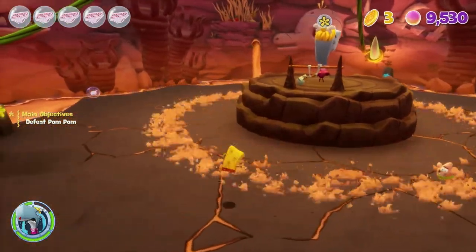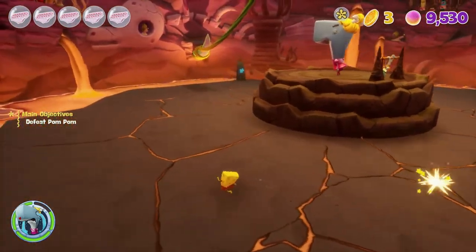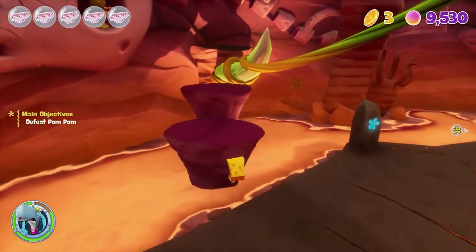I recommend just doing a spin attack and making sure you jump at the right time. This first phase is very easy. You can head towards the next tooth — you can see here I'm going to head over to the left and the rocks are going to come down. All you need to do is the same thing again.